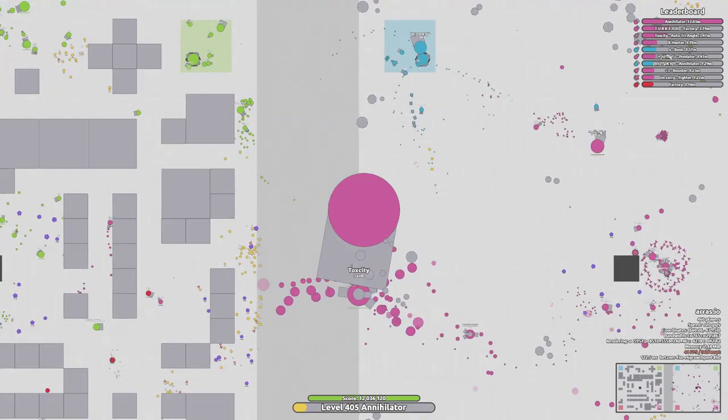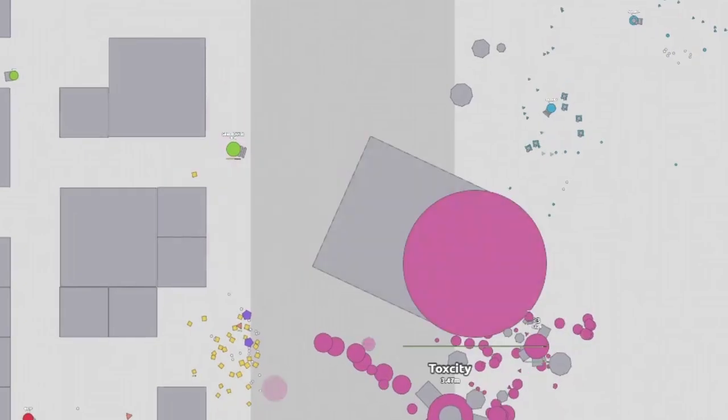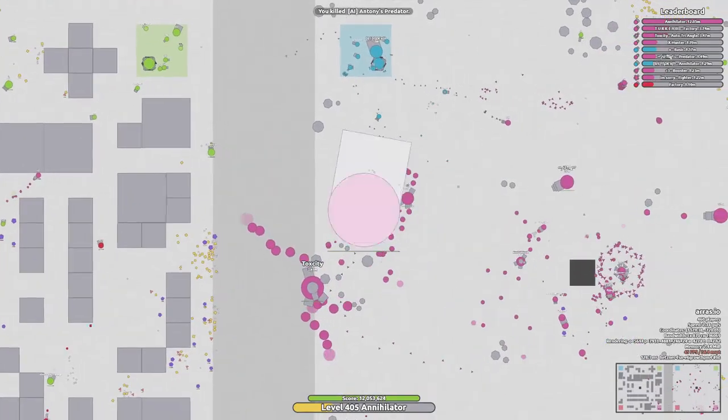Last thing in portal maze — imagine being so huge that you can attack players on the other side of the map. Only with insta-kill tanks like Annihilator.